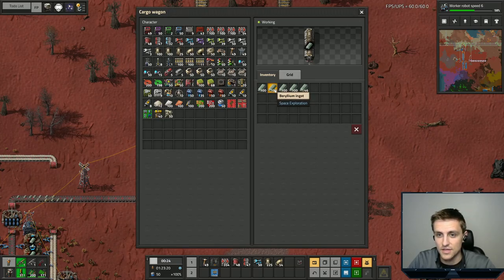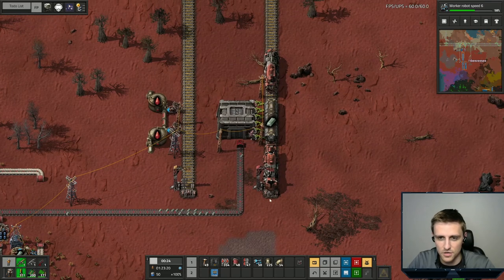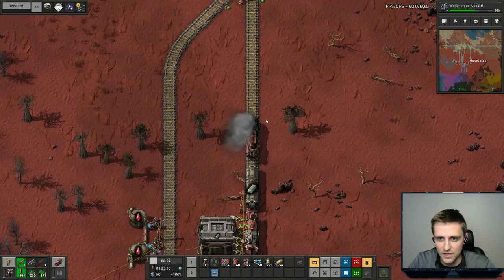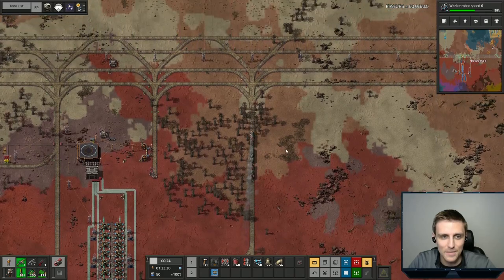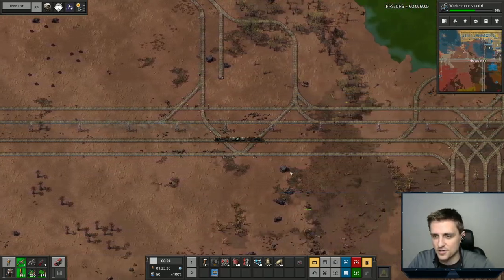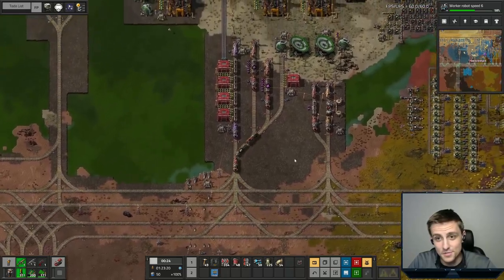This is also a thousand, so this is four thousand — five hundred-ish plus whatever more is coming in. We are going to run over to the drop point and this train will be running in the meantime. We are going to work on actually turning these ingots into plates.